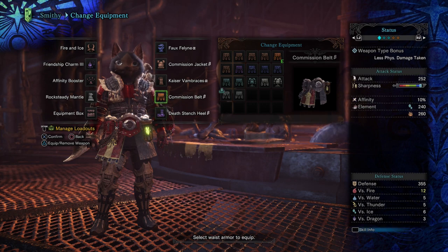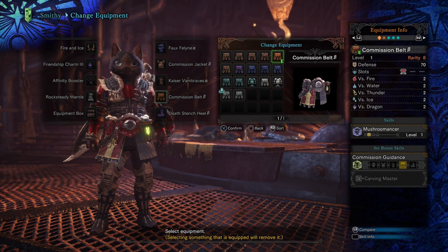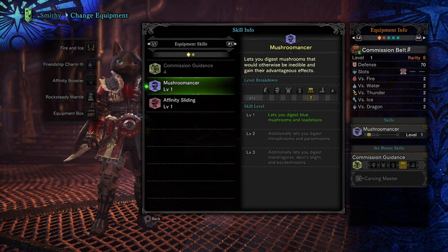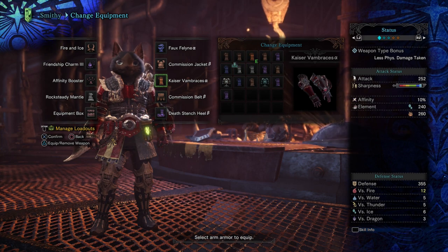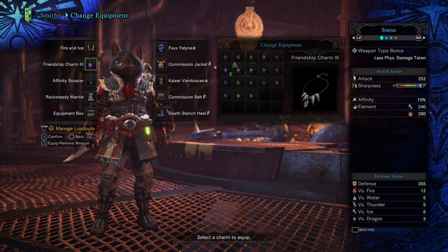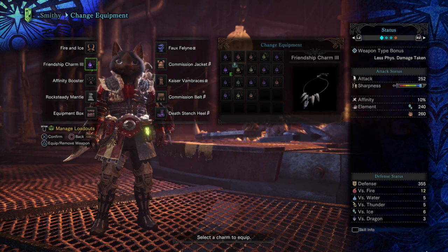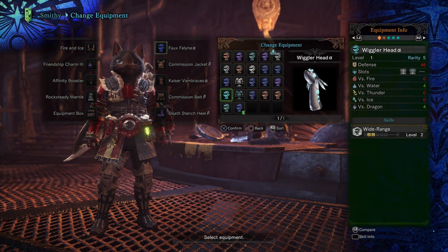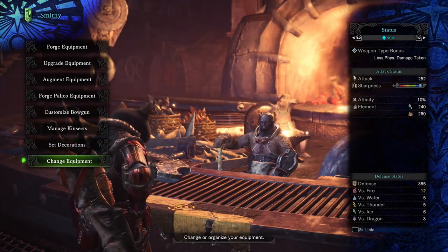You can also turn this into a Mushroom Mancer build very easily by using the Commission Belt Beta. With the Commission Belt Beta, you get one level of Mushroom Mancer and a two-slot gem slot, and you can increase it up to level two or even level three with jewels if you really want that Mandragora and Devil's Blight. You can switch out the boots and gloves with whatever you want. The really important pieces are the Friendship Charm, the Fae Lion Mask, and the Commission Jacket. If you have a lot of jewels, you can swap the Friendship Charm for the Wiggler Helm. There's really a lot of options, but I wanted to show off this build and how much damage it can do.